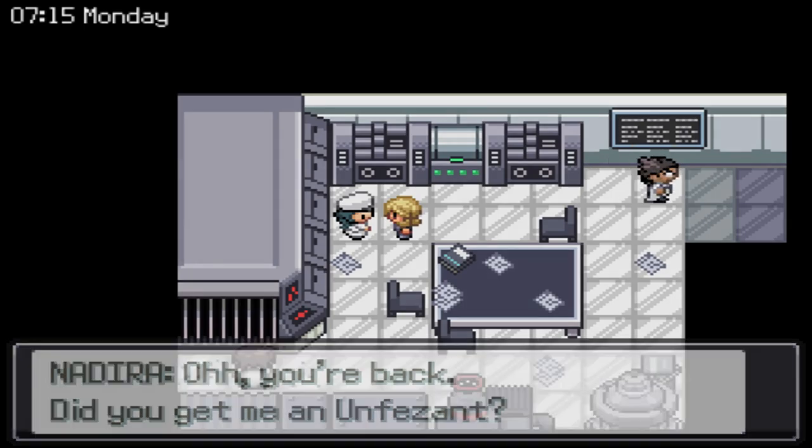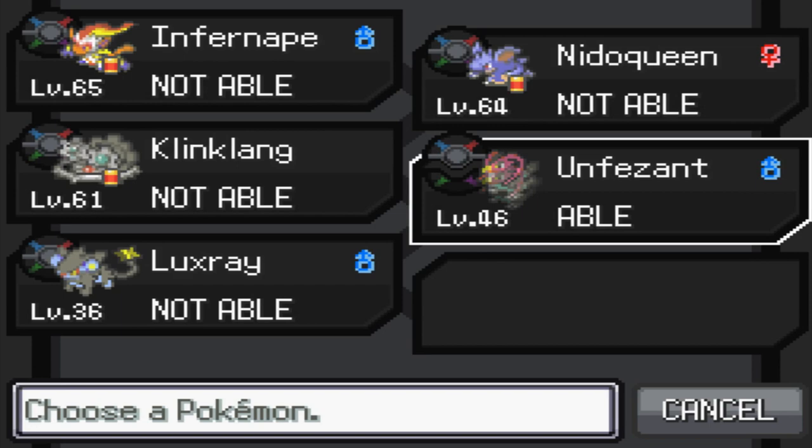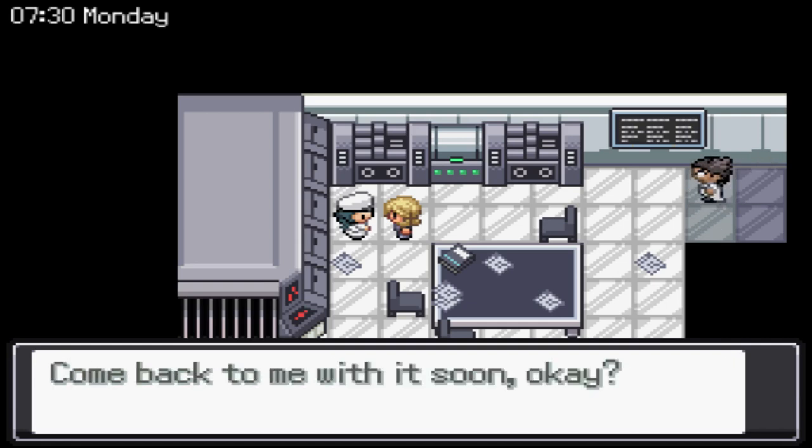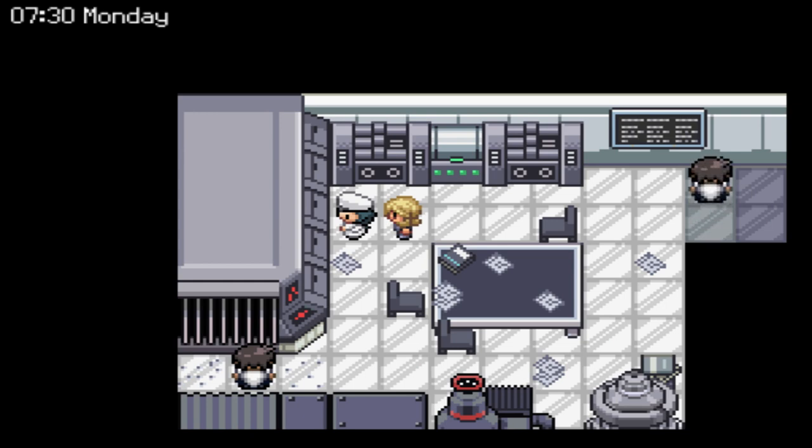Next, she's going to ask for an Unfezant. You could have gotten a high-level Tranquill from Aeolia Valley and just leveled it up once. And now she's going to ask for a Luxray. The only place you can get Shinx is at the Onyx Ward Casino or Game Corner. If you're going to straight up buy the coins, it's going to cost about 100,000 Pokédollars — very expensive. I recommend you breed it as soon as you get it. There's another mod I want to talk about called Speedbreed — it instantly generates eggs and can instantly hatch them as well. If you're into breeding, or even if you're not, it will save you so much time. I'll have it linked in the description.